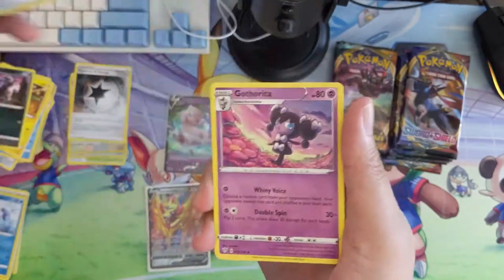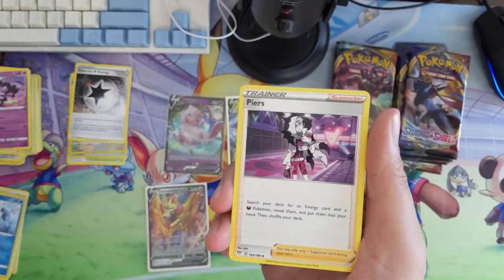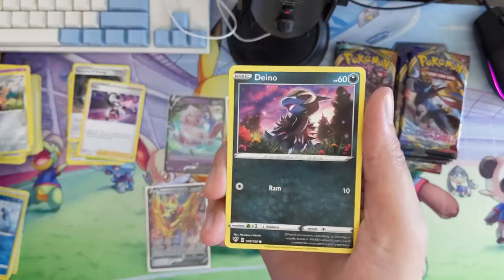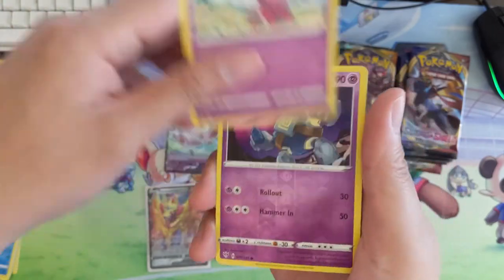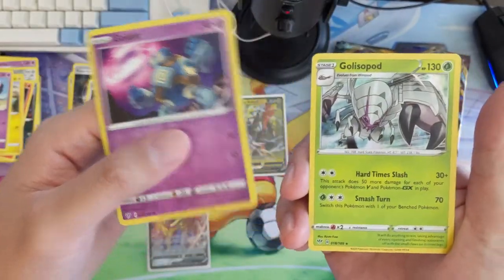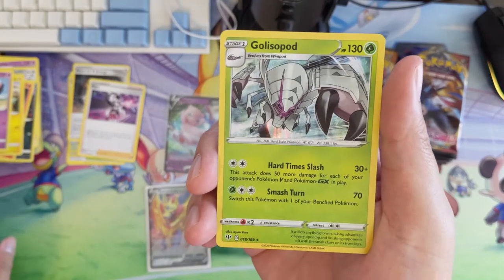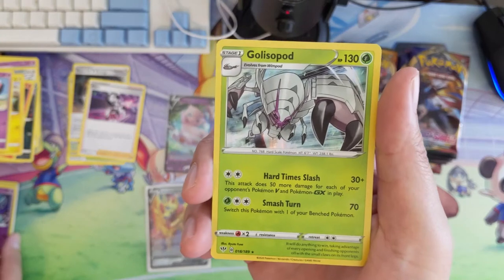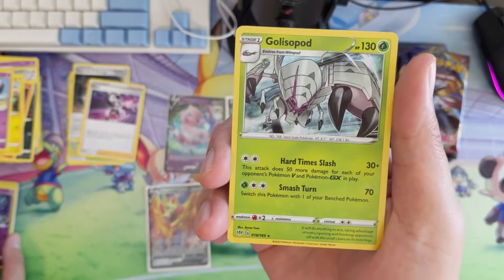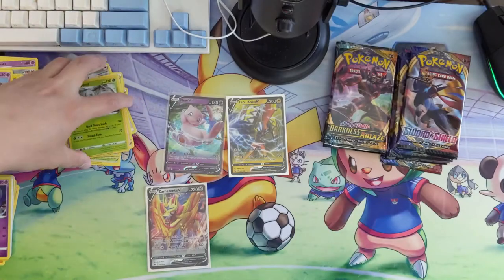Shoutout to all my current patrons — thank you all for the support. Oh wait, that's the Caterpie — that was the other one. Alright, so far we're getting a good number of hits, nothing too crazy. Galarian Zigzagoon is interesting — Hard Slash times noted, it's just double colorless so you can even use Twin Energy. 50 more damage for each Pokémon V and GX in play — the GX is really relevant.